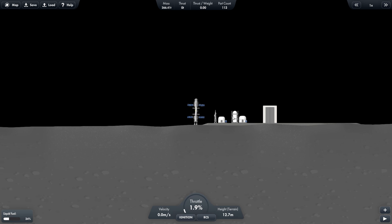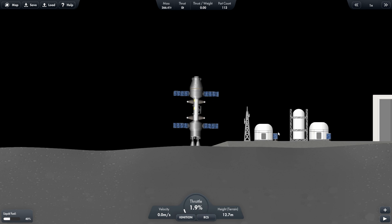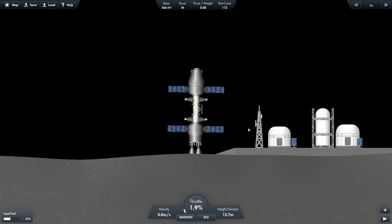This is the colony, fully built. When you create a colony, it creates the whole thing — like it's the launch pad, but you can't launch from there. The building here is the main building.